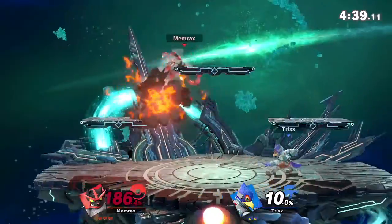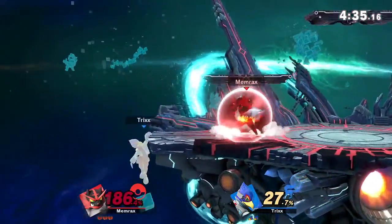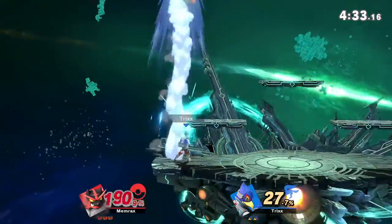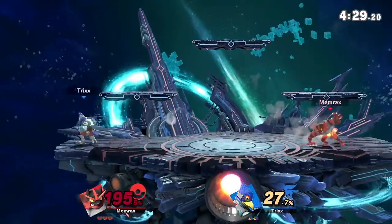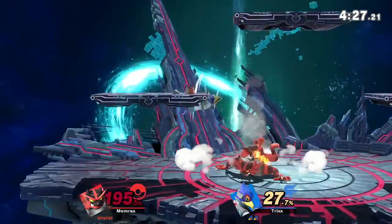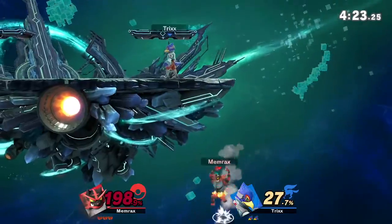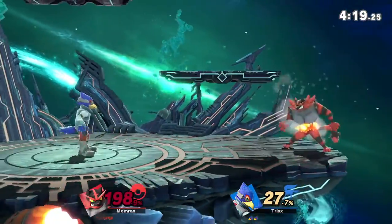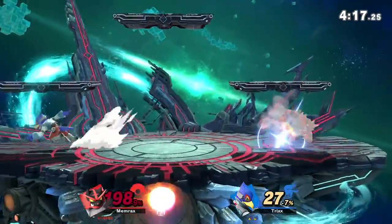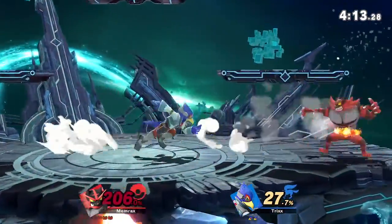Hey everyone, this is Tricks bringing you another video. In this video I want to talk about how to fight Incineroar. This is a very strong grappling character and it's very difficult to get your hands on him, especially if your character doesn't have a projectile or any way to camp or zone him out. I'm going to go over three strategies you can use to try and defeat this character using your combo game, your speed and agility, or your edge guarding.